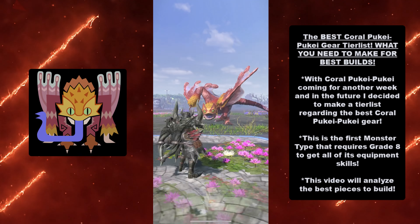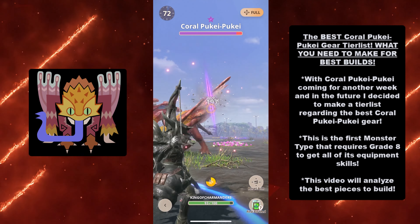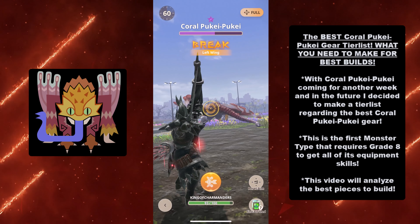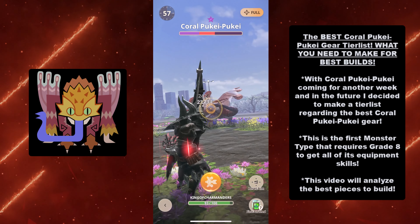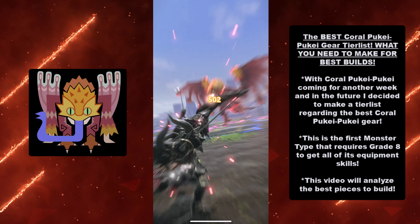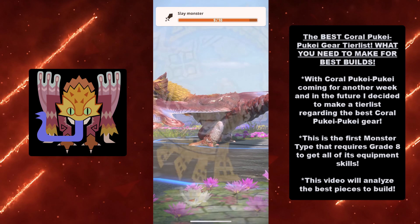Hey guys, King of Charmhanders here, and today I bring to you a video on the best Coral Puke Puke gear tier list. Here's what you need to make. With Coral Puke Puke coming for another week and in future events, I decided to make a tier list regarding the best Coral Puke Puke gear. This is the first monster type that requires grade 8 to get all of its equipment skills, so if you're going to invest, you must invest sparingly, and that's why I'm making this video.